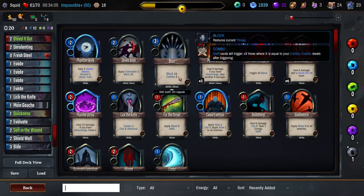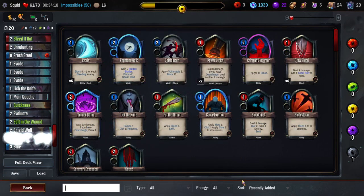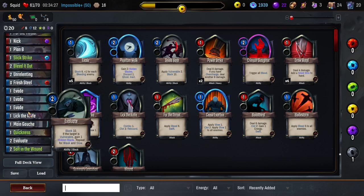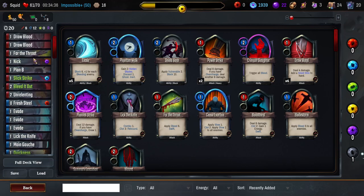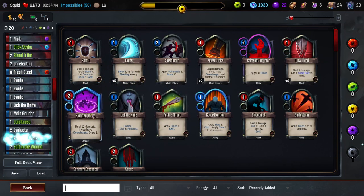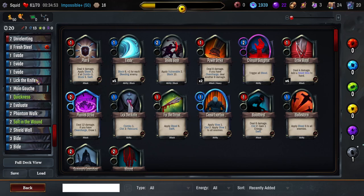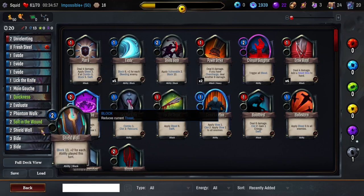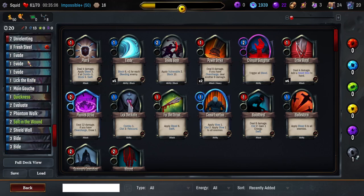Quick deck edit now — the second Bide is going to be awesome. I don't want too much expensive block, so I'm kind of tempted to take out the Shield Wall, but I think I can cut one more Evade instead. We'll hold off on Crimson Slaughter for the moment. Do we put the Phantom Walk in? How many combo spenders do we have at this point? For the Throat, Plan B, Slick Strike, and Nick. I think it's time for Plan B to come out, and Phantom Walk will go in — now we have three combo spenders: For the Throat, Nick, and Slick Strike. In terms of combo gain we have Bide, Bide, Quickness, Lick — that seems like a pretty good ratio.